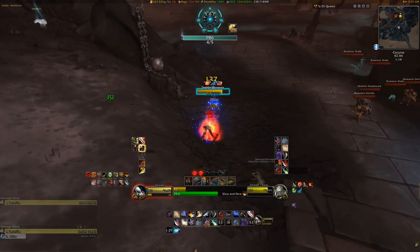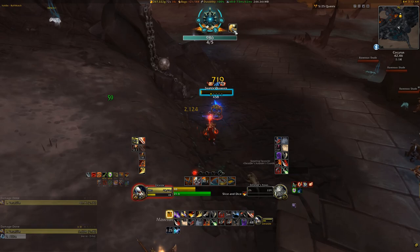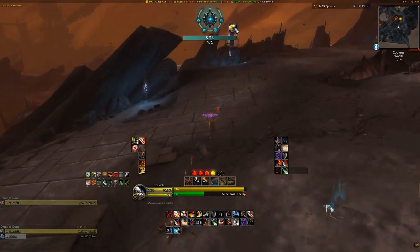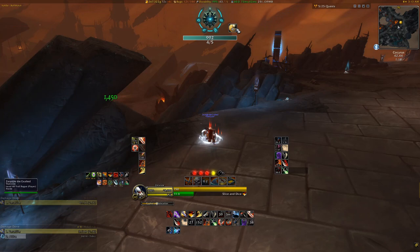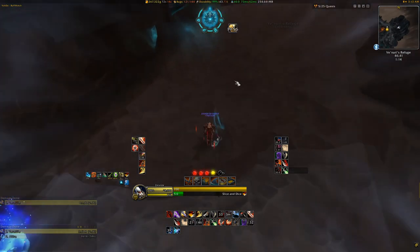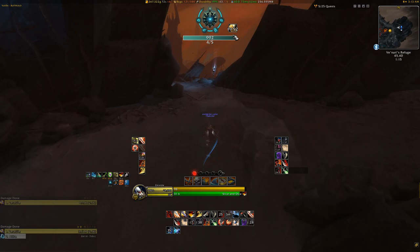Our next Weak Aura is a clickable Cypher of Relocation button. It works just like an extra action button for your little hearth item that you can buy from Venari that takes you back to Venari's refuge. It will also show you how many charges you have available of your Cypher, and how long the cooldown remaining is before you can use it again. This also only shows up while you're in the Maw, so it lets you keep one more thing off your action bar, which with the unpruning that happened with Shadowlands can get a little cluttered.